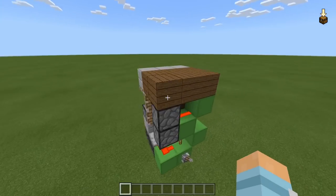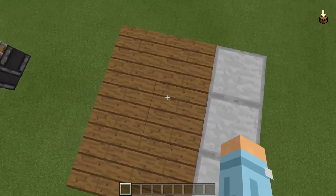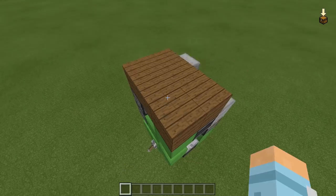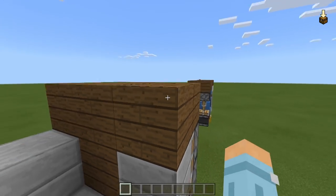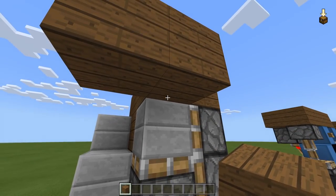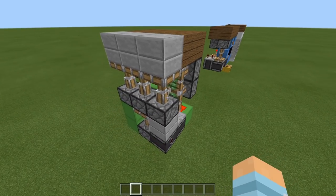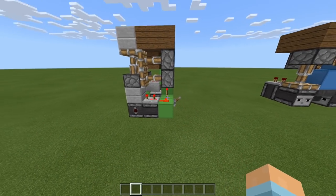Taking a look at our first build, we have a very simple drop-down staircase. This is our floor here — you can imagine this being our flooring — but when this device gets activated, our floor drops down and we have a little hidden staircase which drops us down just enough to go underneath our floor. Then when we're done, we flick the lever again and everything pops back up. Not only is this build really fast, it's actually super tiny.